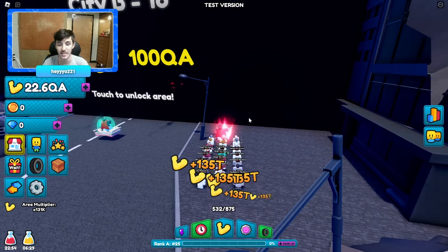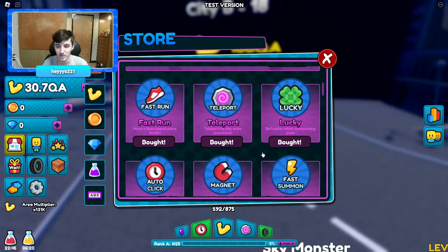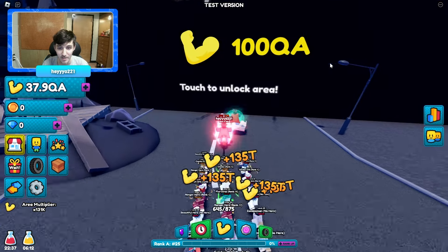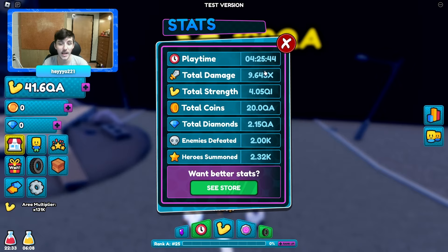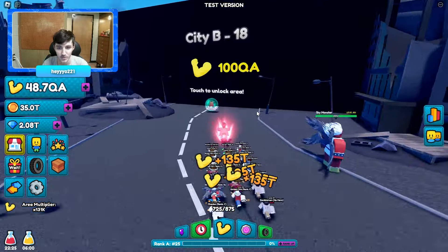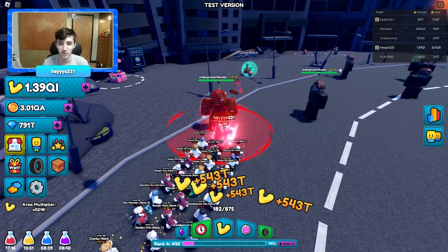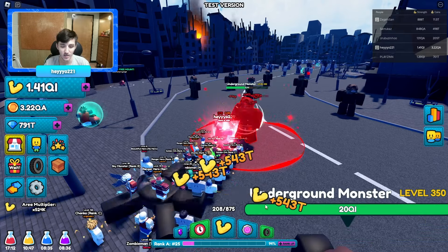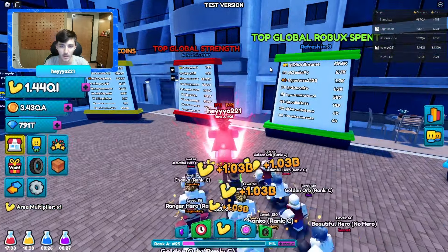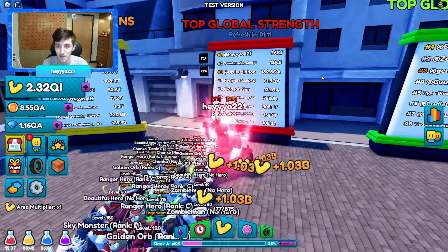They should also add more relics and make it clearer where you get relics and what they do — like a sign when you walk into an area showing the chances. I don't know how this game is going to be for free-to-play; the other one I played free-to-play but this one seems harder. I've only played about four and a half hours total. I'm getting half a quadrillion every single click now — I don't need the next rank up. I'm over the next guy by a big portion.